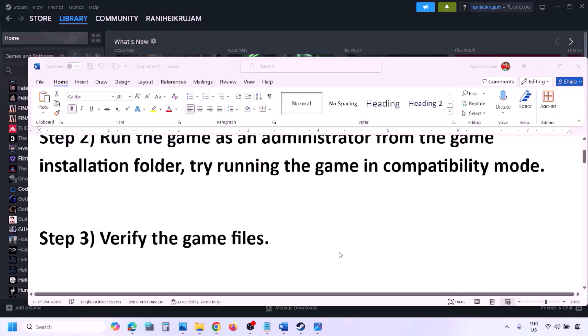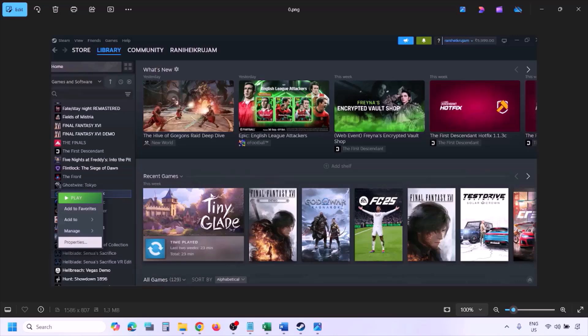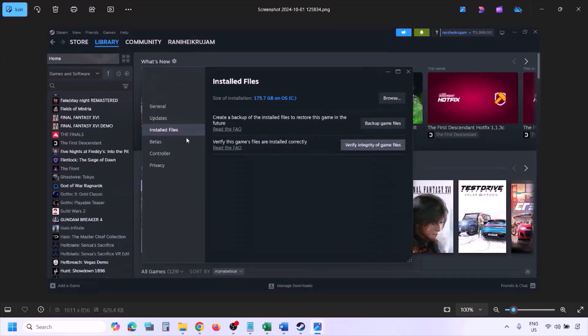The next step is to verify the game files. To verify game files, go to Steam, click on library, find the game in the list, right click on the game, select properties, go to the installed files tab, and click on 'Verify integrity of game files.' Once the verification is 100% complete, launch the game and check.